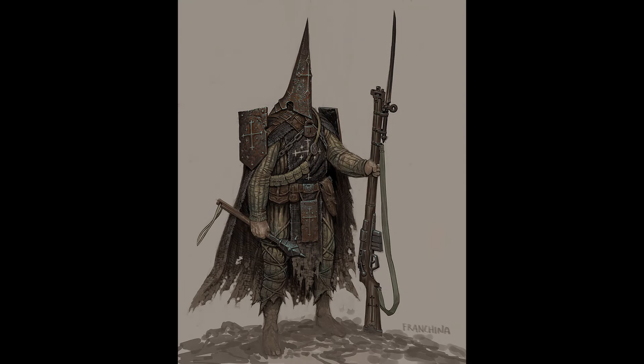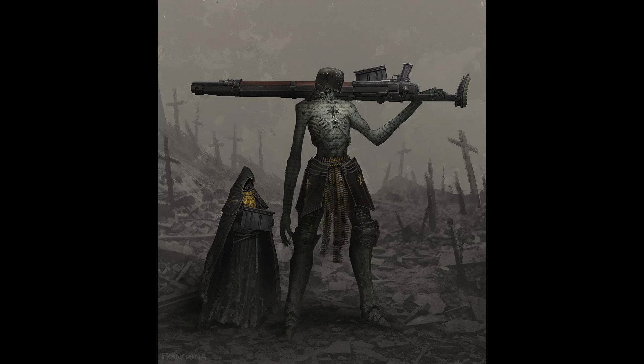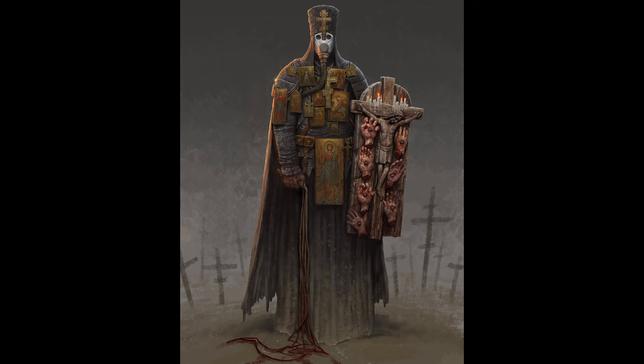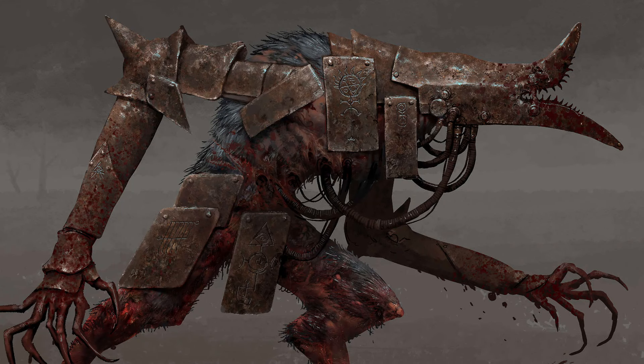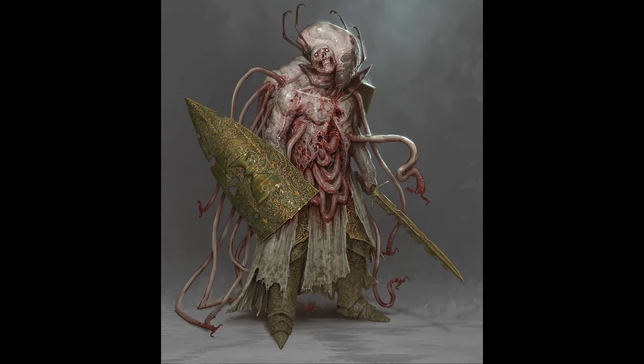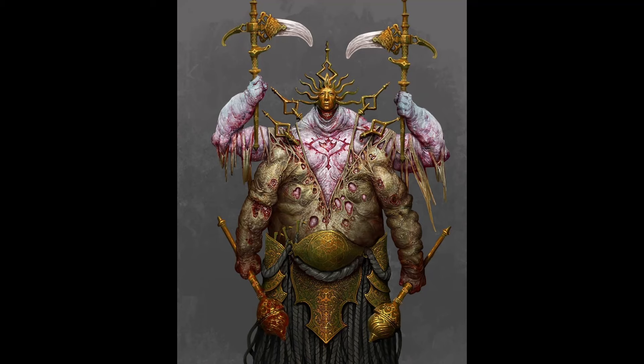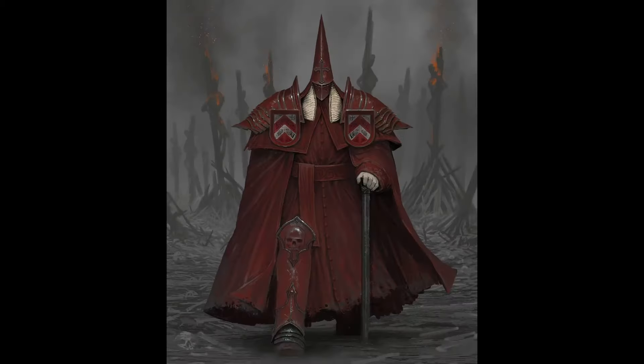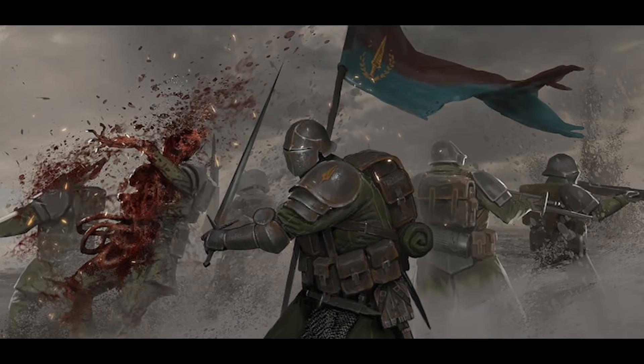That wraps up this How to Play Trench Crusade video. You should now have a firm grasp on the mechanics through the examples provided. There are several keywords you will want to familiarize yourself with — for example, some models are tough, which treats out of action as downed instead. I urge you to download the free rules on TrenchCrusade.com. There are numerous warbands now starting to release, and you will find campaign rules on the Facebook page. Stay tuned and we'll discuss how to create a warband in future videos.